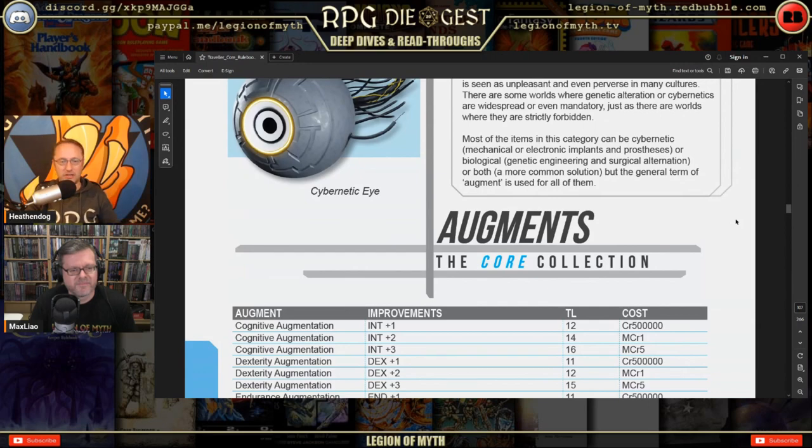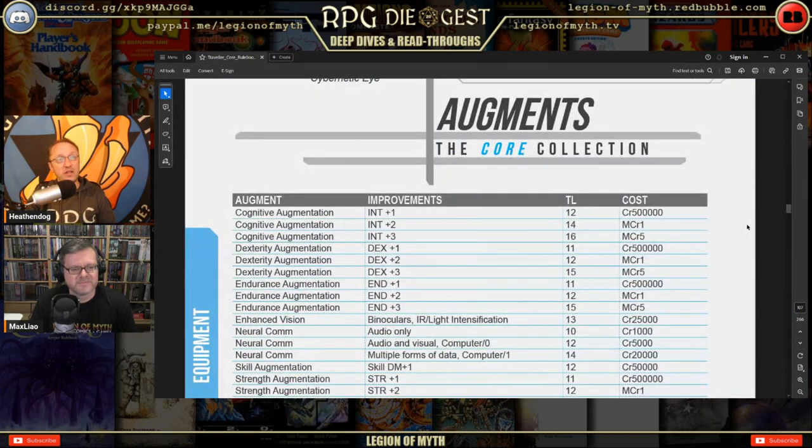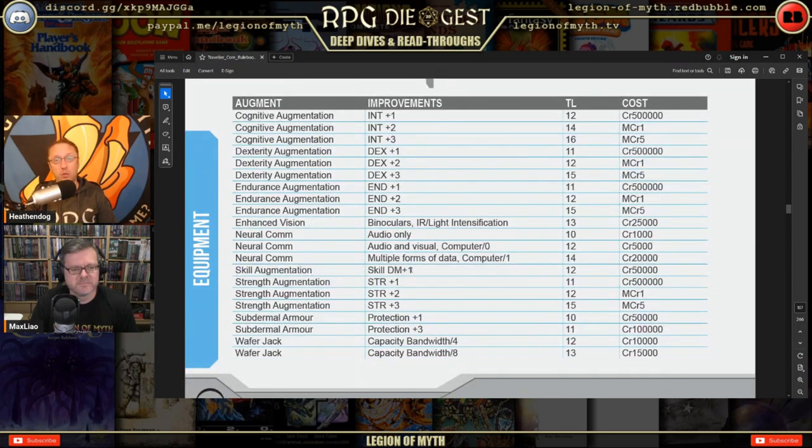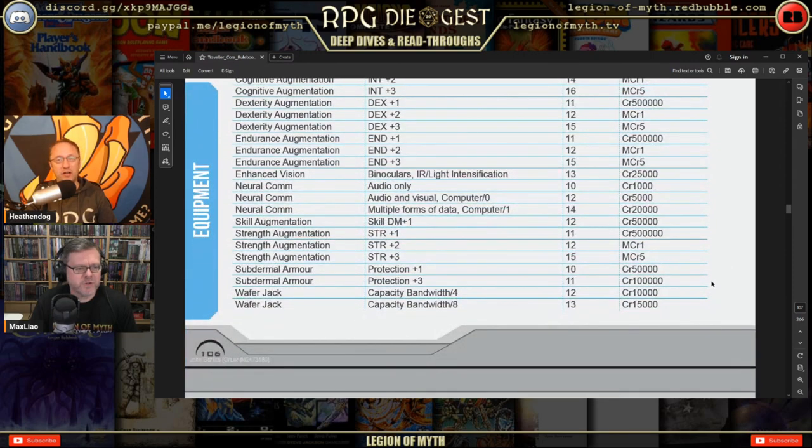Now we're getting into augmentations. Remember that augmentations can hurt your chances of getting healed on low-tech worlds. Cognitive augmentations improve Intelligence — these run into the million-credit range. Enhanced vision with binoculars, neural communications (audio-only at TL-10, visual at TL-12), and skill augmentation grants +1 DM when using a specific skill for 50,000 credits. Strength augmentation is also in the million-credit range, but boosting an attribute covers so many skills it's worth it.